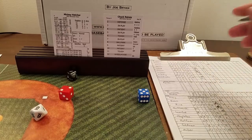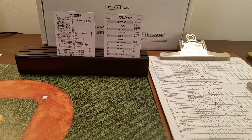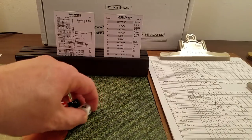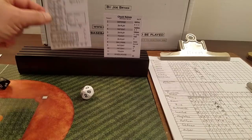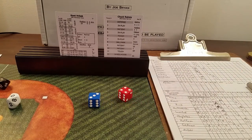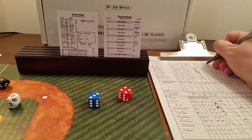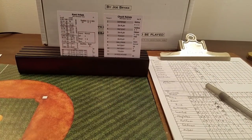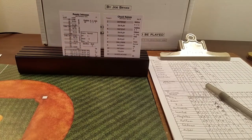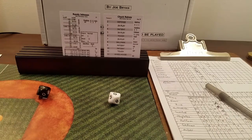Leadoff single for Mickey Hatcher — maybe the Twins can get something going. Herbeck — eight is ballpark, 32 is in play for a lefty. In play: 50, ground ball to third. Could be a double play — rolling 2d6: seven. Herbeck's double play number is six, so this is just a fielder's choice. Hatcher out five-to-four, one away. Randy Johnson — eight is ballpark, 35 — in play because Fenway for lefties is 1 to 18.